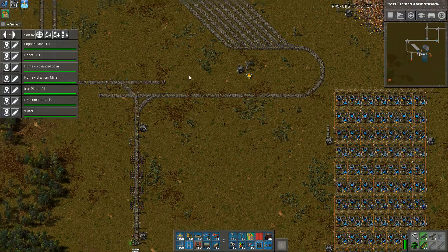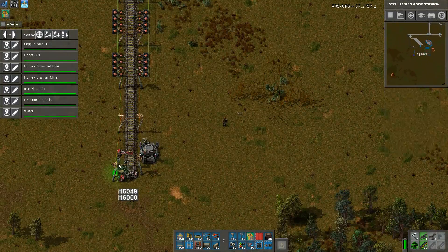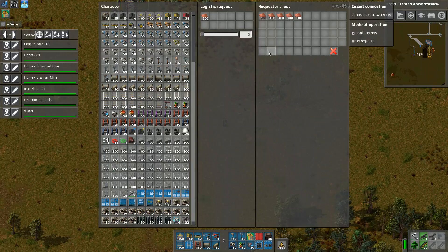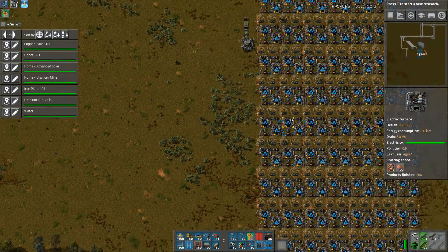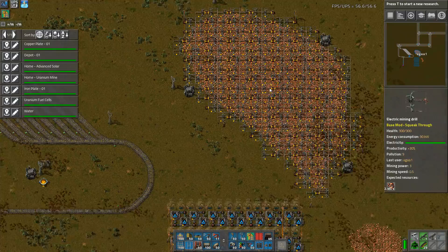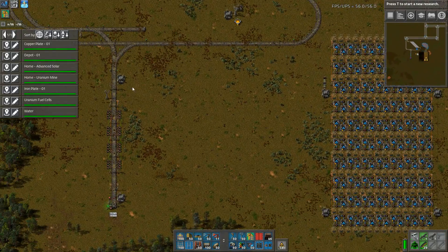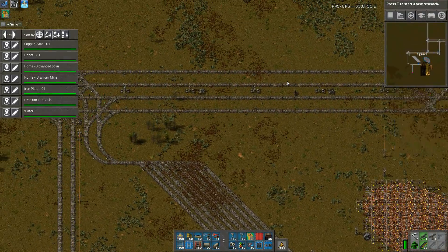We've got a templated mainline station with a single line, same setup as normal. Copper plate — I had to rename some stations; this was iron ore before, now renamed to iron plate. The station has exactly 16,000 or just a little over, which is good. We've got a nice smelting setup and copper being mined off this bit, which should pump out enough for probably four stations once we get all the mining upgrades.